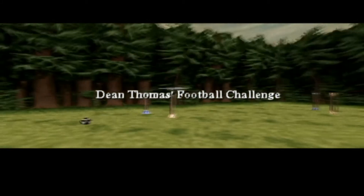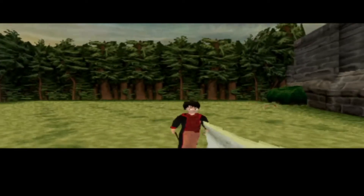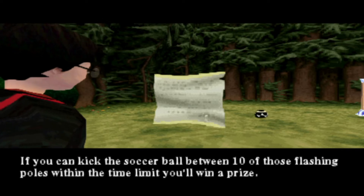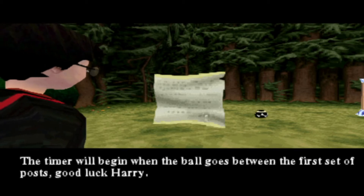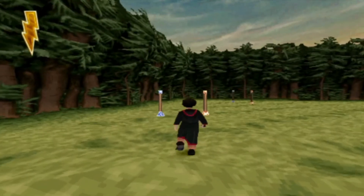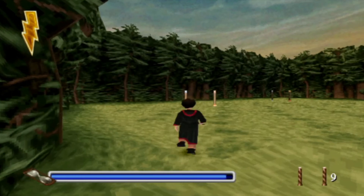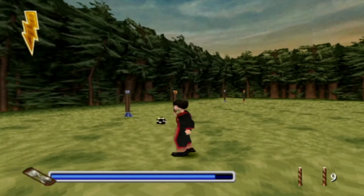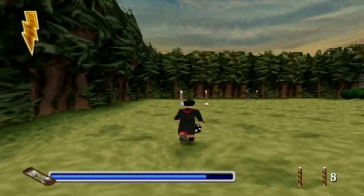Dean Thomas: Welcome to my football challenge. This is the type of training that West Ham - my favorite team - uses. If you can kick the soccer ball between 10 of those flashing poles within the time limit, you'll win a prize. The timer will begin when the ball goes between the first set of posts. Good luck! So unfortunately Dean Thomas follows West Ham and not Manchester United, but whatever - West Ham are doing quite well this season. This challenge can be quite finicky but once you get the hang of it, it's fine.